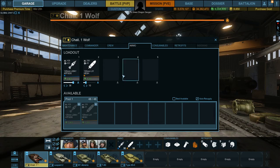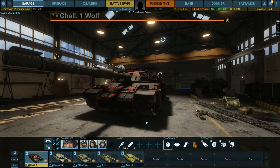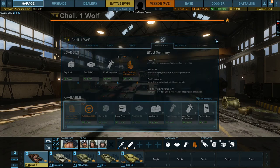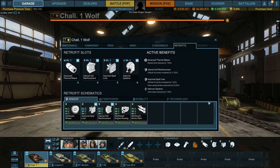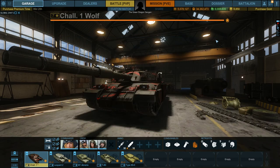For ammo, you get two types: AP and HESH. Predominantly AP, with some HESH if you can't penetrate with AP. Consumables are standard: repair kit, first aid kit, fire extinguisher, and a high-tier field maintenance or rebuild kit if you prefer — though I generally don't think that's necessary for this vehicle. For retrofits: improved gun handling, improved hull hit points, internal hull reinforcement, improved spall liner MK3, advanced thermal sleeve for reload time, and intercon systems for crew stats covering reload, gun handling, and accuracy.